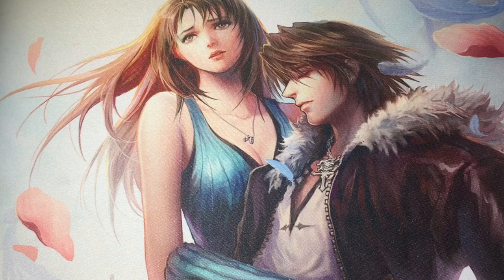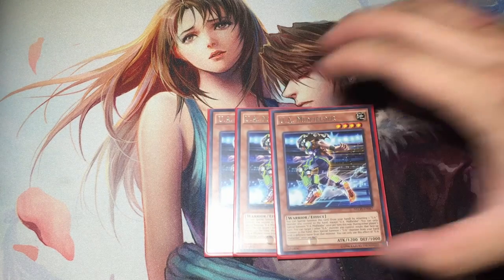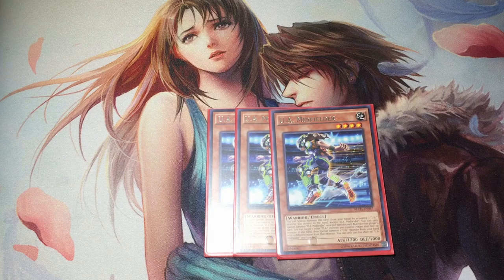I sort the deck by archetype for convenience, and I will get to their interactions as I go further along into the deck profile. To begin with the UAs, there are three Midfielders as your only normal summonable level 4 monster. His quick effect allows for summoning on your opponent's turn, but typically you won't be using it as you don't play the right amount of UAs to capitalize on this function. All UAs have the inherent ability to special summon themselves by returning one UA monster from the field to the hand first, so it's important to really get him on the field as fast as possible.